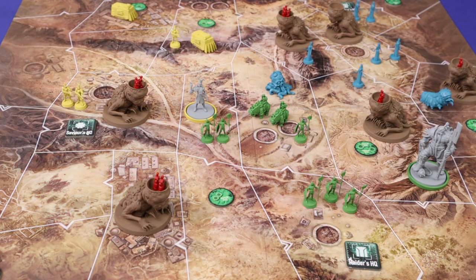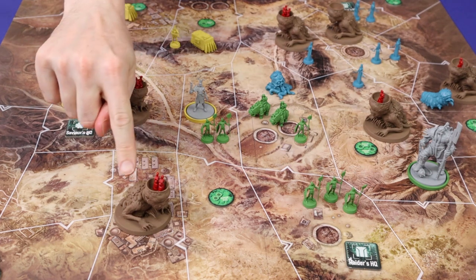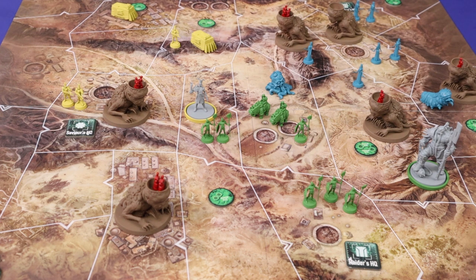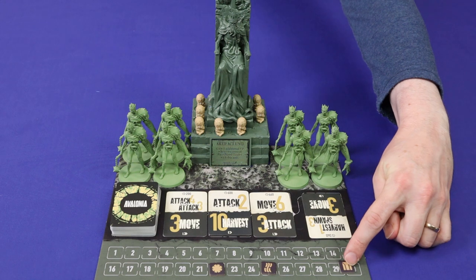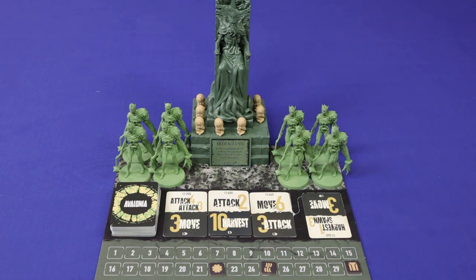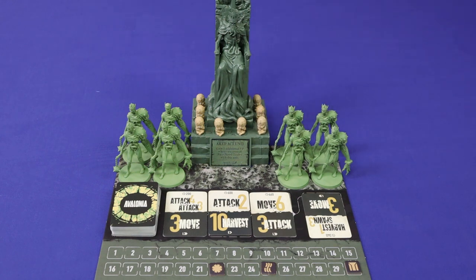In the plague-ridden, post-apocalyptic world of Avalon, life is hard. Drought abounds. Men are impure. And only the purebloods, few and far between, captured and traded by pureblood traders, remain untainted by the plague. In Avalonia, players fight against each other and the landscape in search of pureblood to keep their factions alive, or to pay homage to the beastly King Arthur. Players will gain points as they control the supply of pureblood, and the first player to 30 points, or whoever holds the strongest place when Arthur is reborn, will win the game.